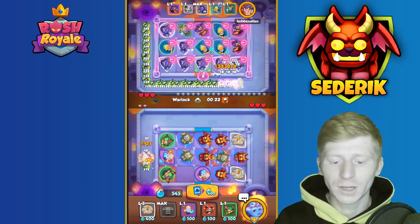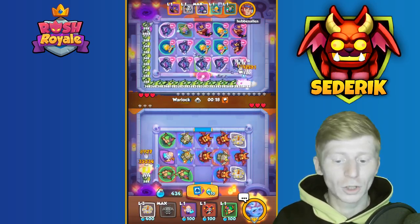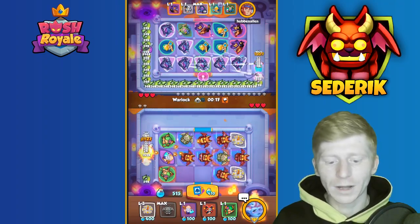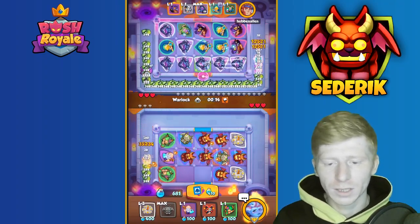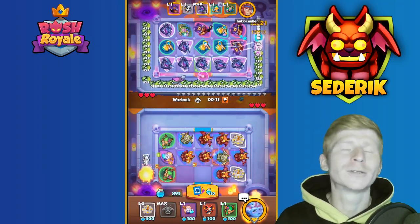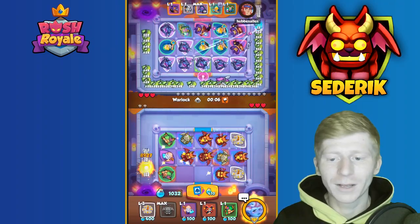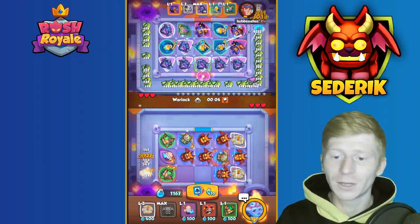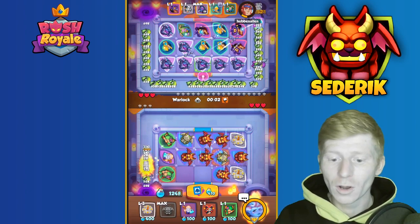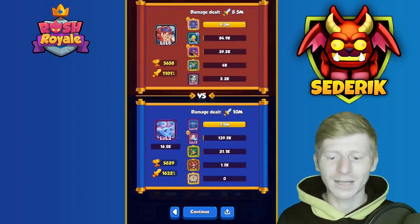We've got a couple of clocks we can merge off whenever we need to — two merge two clocks at level three. We're overrunning this man; we might even take him out before warlock, which is exactly what we're looking to do. He's gone ahead and dropped his trainer, but I don't think that's going to be enough. Round two one — that's it! We take that victory. We're going to jump straight into another one.